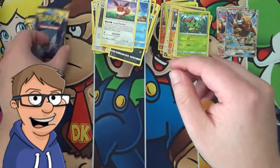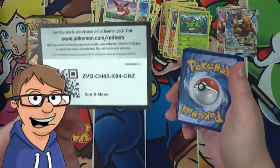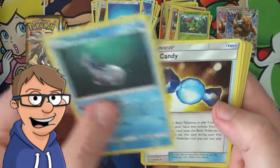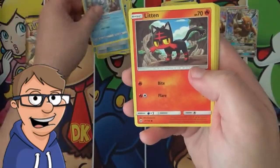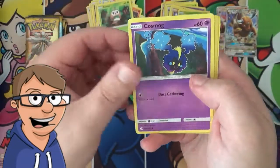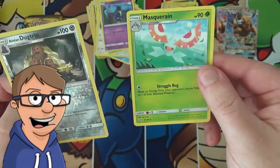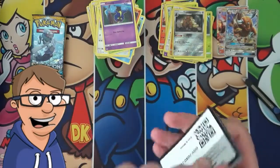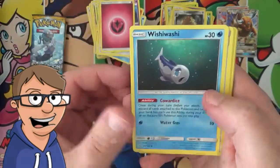So we have about five packs left for this half of the box opening. We might get lucky for these last packs — I certainly hope we do. So let's see: a Wishiwashi, a Rare Candy, an Araquanid, a Litten, a Torkoal, a Yungoose, a Rowlet, a Cosmo, a Reverse Holo Alolan Dugtrio, and our Rare — a Masquerain. These packs haven't been good to us at all, but hopefully you guys will get more lucky with the codes I gave you.